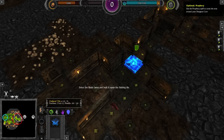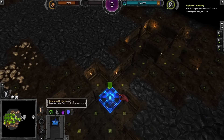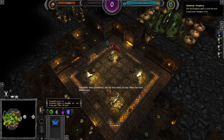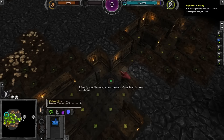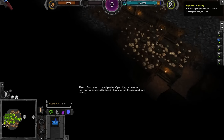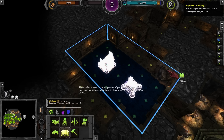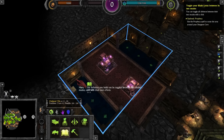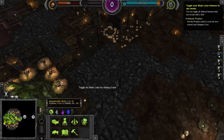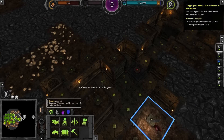Unlike Keeper, where the people in your foundry will just randomly make traps whether those are the traps you want or not, here they will make construction parts — basically universal components that can be used anyway. You can see how some of your mana has been locked away. These defenses require a small portion of your mana in order to function. You will regain this locked mana when the defense is destroyed or sold.